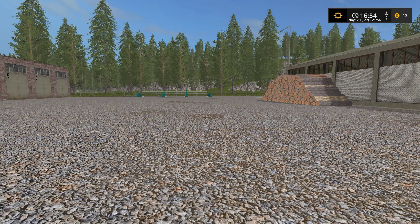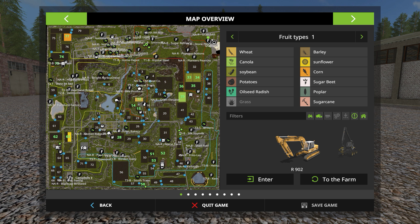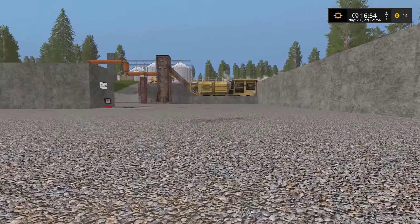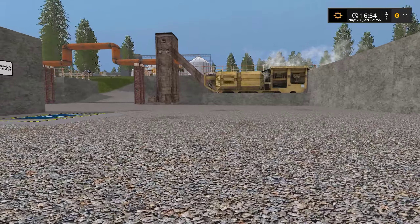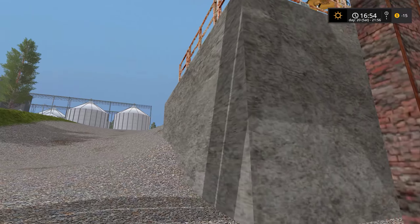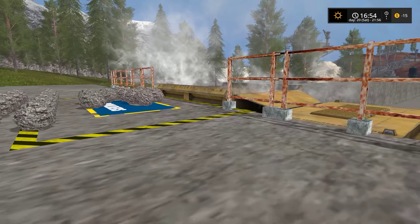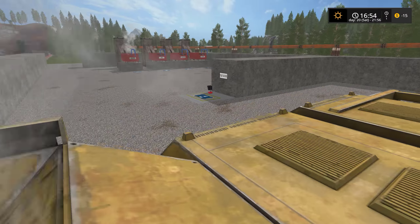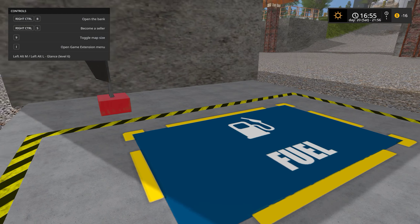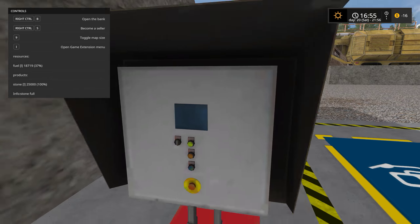In addition to those factories, we also run the quarry, which you can see here. We put boulders in that big yellow stone crusher. It crushes them up. We use that lever right there — it's an R902 — to pick these large boulders up and drop them in the stone crusher. The stone crusher has started. You can see right now it has 37% fuel, at 18,719.